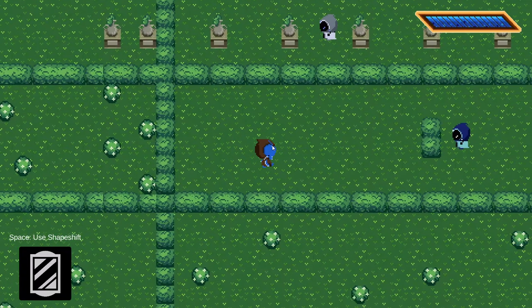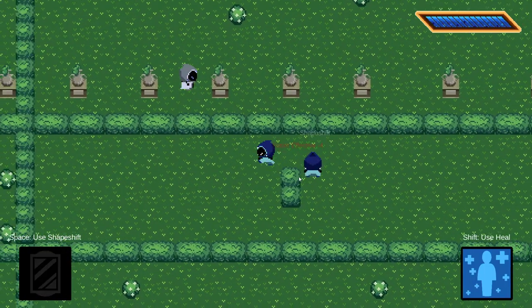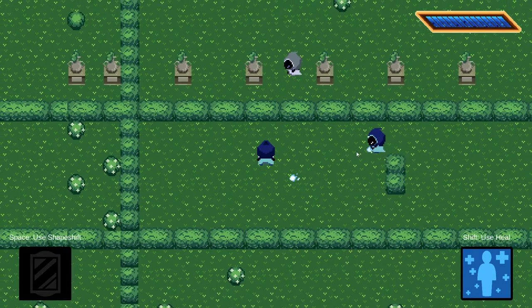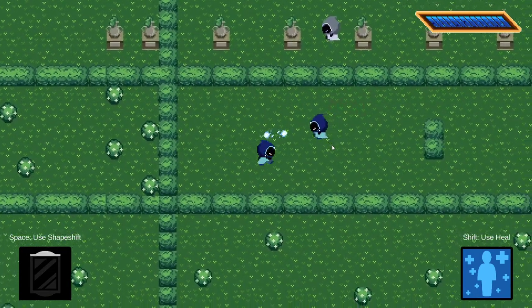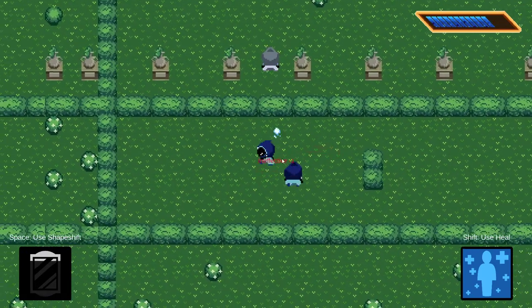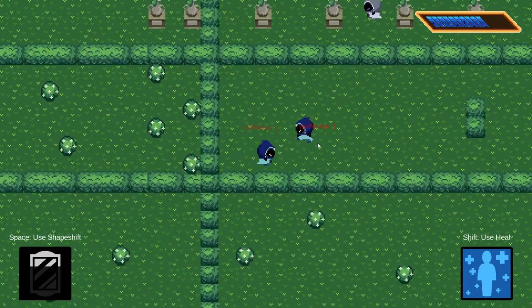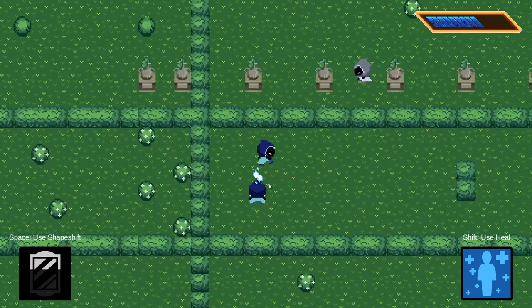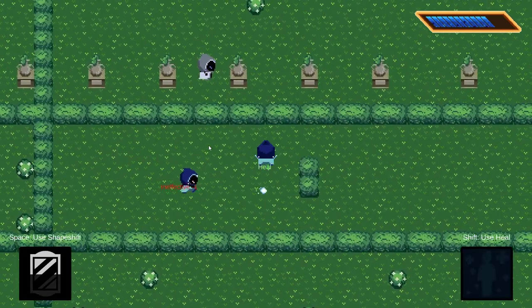Currently this is the player, and in order to shape shift I need to go towards the wizard and shape shift to it. On the top right corner I have my health and my current health. The blue wizard has a healing ability that heals up to 3.